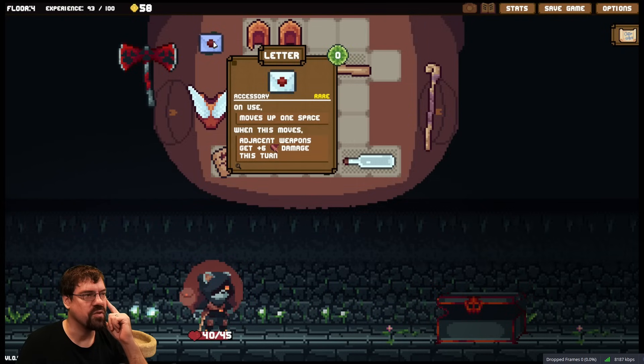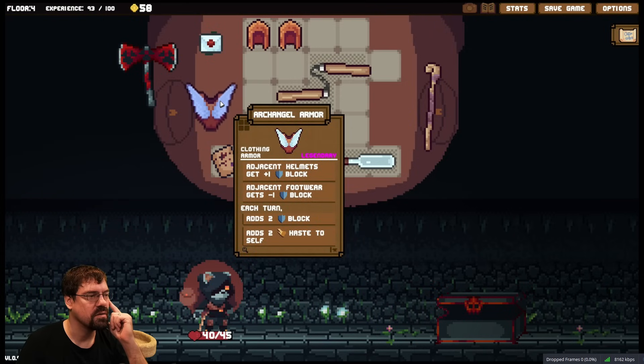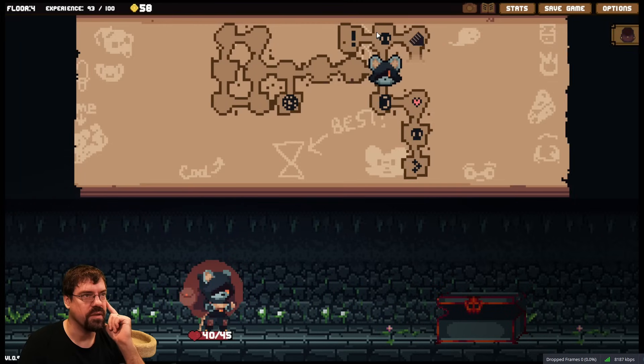On use, moves up one space. When this moves, adjacent weapons get plus six this turn. Man, there's so much good stuff. Archangel armor — adjacent helmets get plus one block, adjacent footwear gets minus one, adds two block and adds two haste. Then here's the cursed item — so that's gonna keep popping up until we find a way to deal with it.